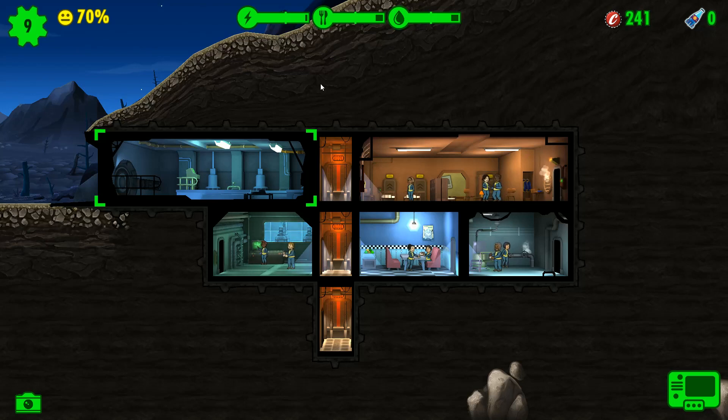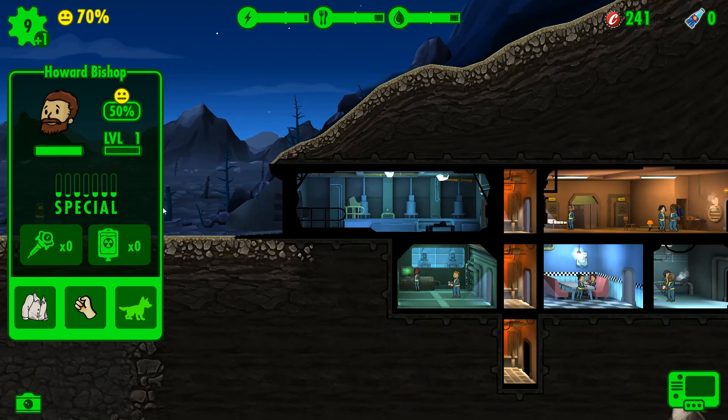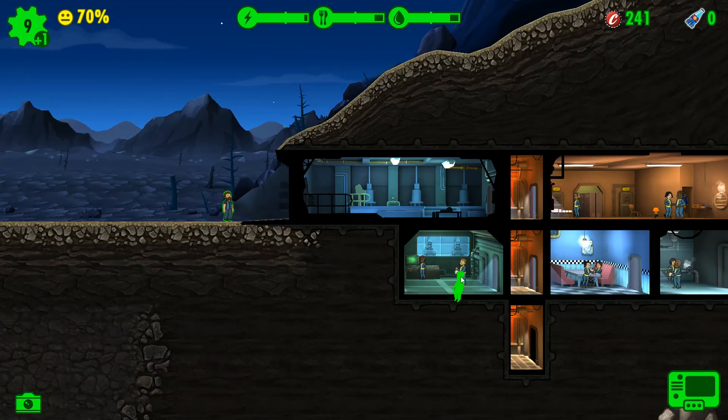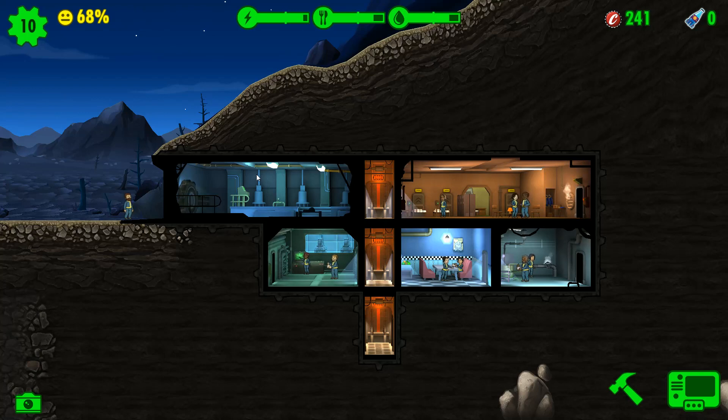So that in a nutshell is Fallout Shelter. This was just the beginning part of the game — it's free to play, by the way. So if you like what you see here, there's a link in the description below, go check it out. It's a fun little free game. If you guys haven't already, feel free to subscribe to my channel. You can also assign dwellers here for defense at the vault door. If you guys haven't already, subscribe to my channel and check out my official website, www.dadsgamingaddiction.com. This is Vince — thanks for watching and I'll catch you next time.